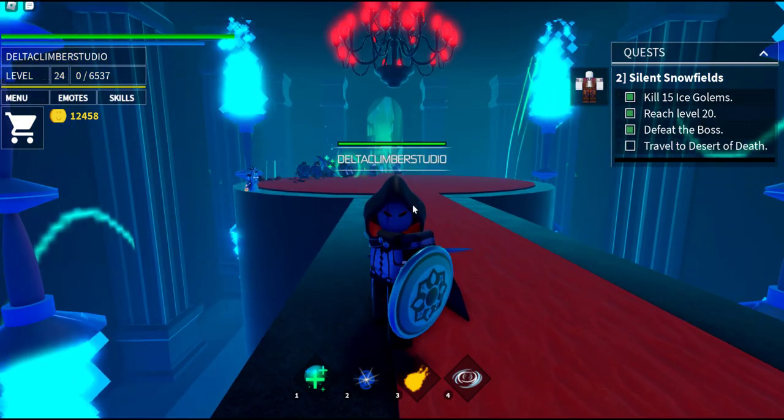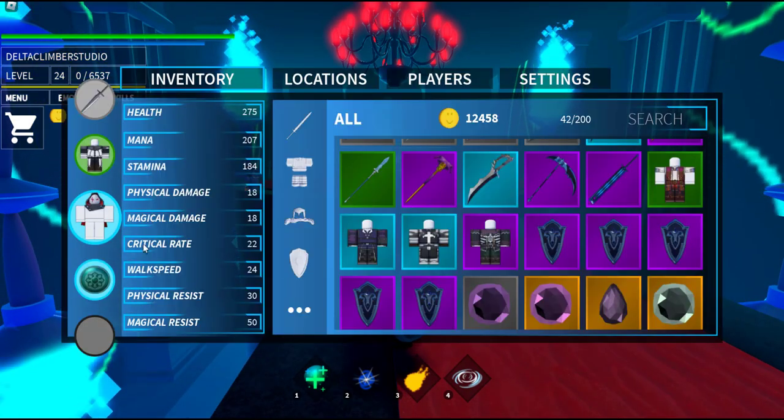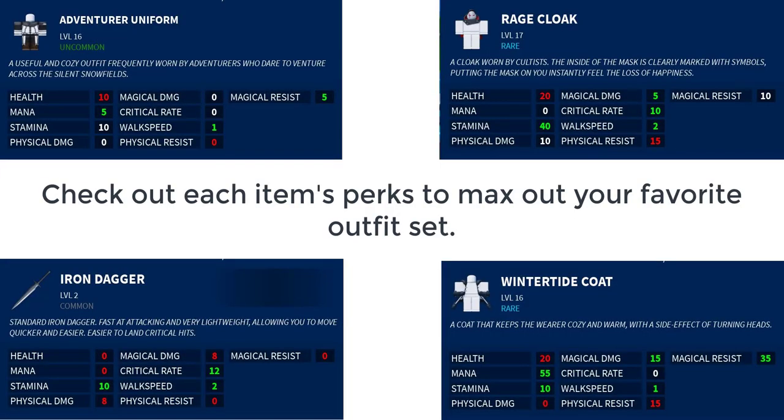Let's take a look and see what I have on in order to get my max walk speed. After I put my items on — that's an adventurer's uniform, the rage cloak. The rage cloak is really good, plus two to walk speed. An iron dagger and the snowfield katana, and you get something else that has plus two to walk speed — that's what I use to get my walk speed up. I'm showing the winter tide coat here because it has good stats across a lot of different numbers as far as health, stamina. It does give to magic resistance and magic damage as well. So you have to go through and find what armor, what clothing, what weapons work best for you.